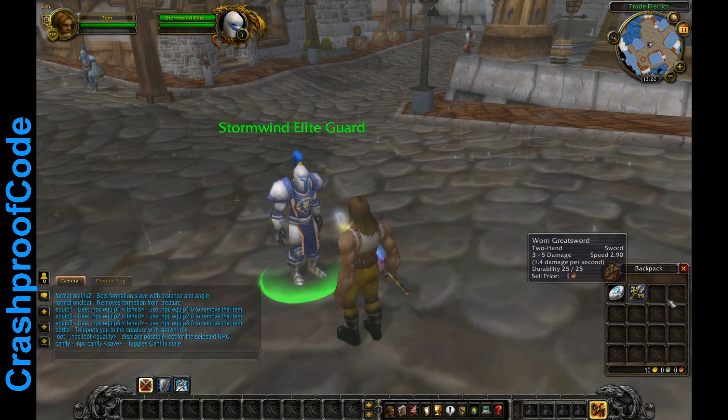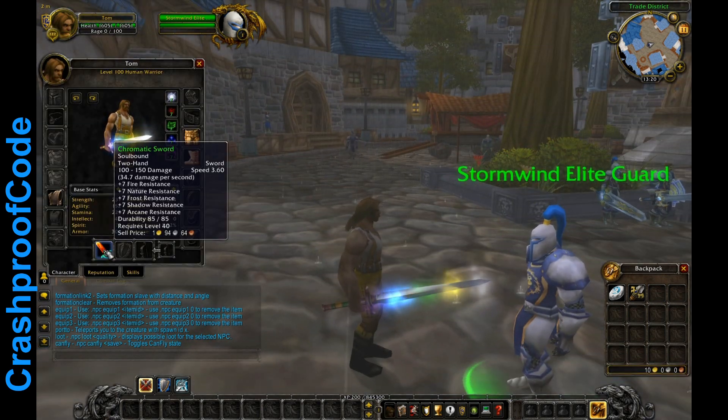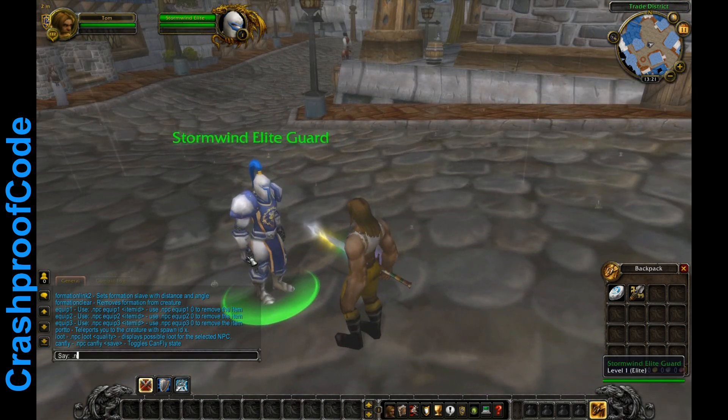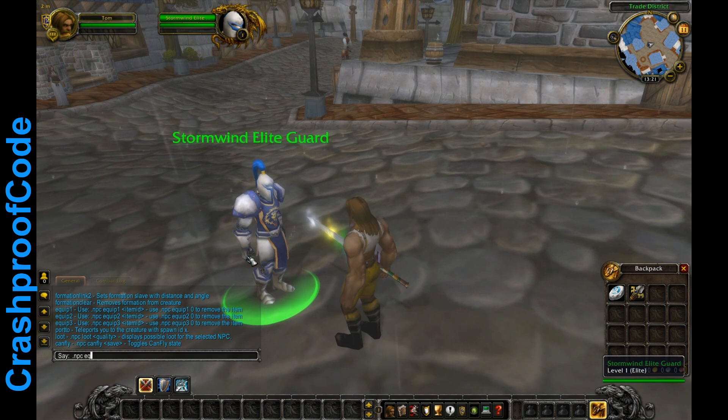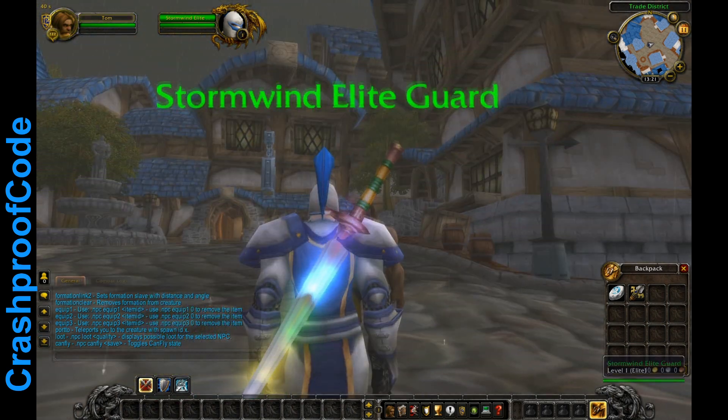We can change that — let's find a weapon to give him. We can give him the same sword I have. Use .npc equip: the 1 is the weapon slot, the 2 is the shield slot. So .npc equip 1 1604, and you have to put a one at the end. Now you can see he has the same weapon as I do.